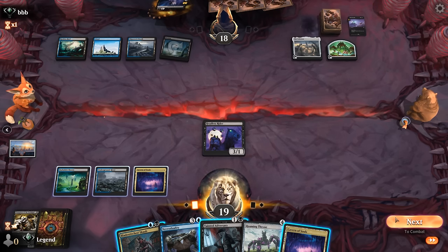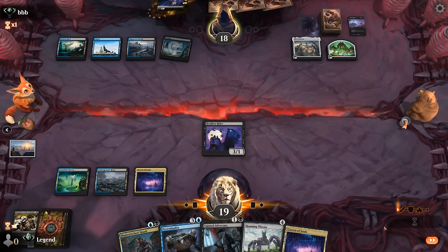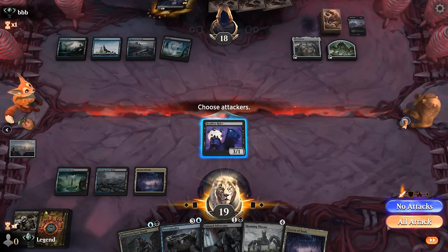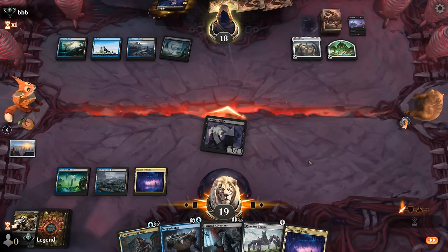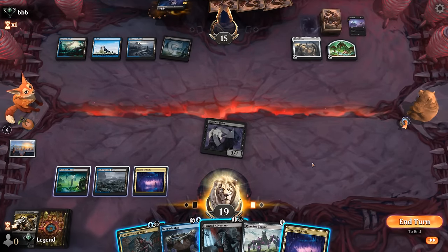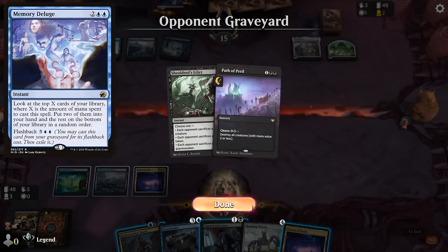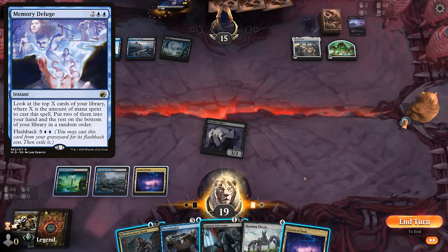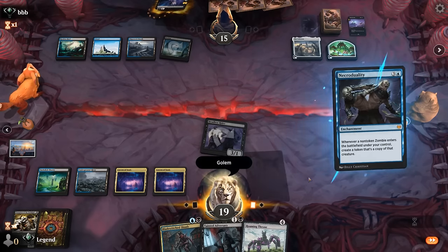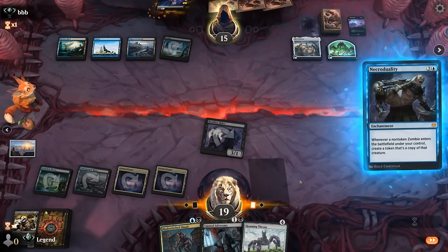We can start by attacking with the Rider and see what happens. Then can name Golem and play Roaming Throne to make it uncounterable. Or better yet, try and resolve Necro Duality — but they might have a counter for it here, although we did just play Cavern so it's not super likely. Might just be a card draw spell like Memory Deluge. This one can name Golem. I'll try Necro Duality since getting this in place seems pretty important. Alright, that resolves — hopefully our opponent doesn't have any enchantment removal.